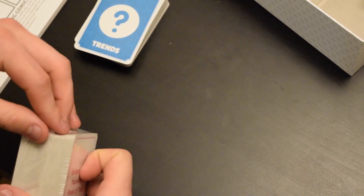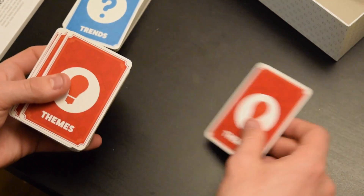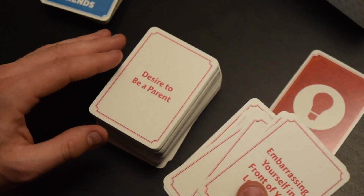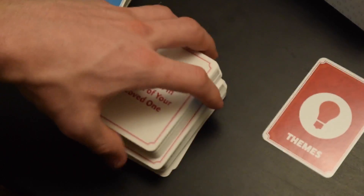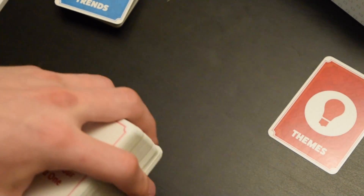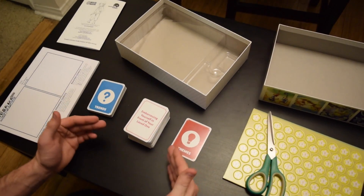And now let's take a look at the theme cards. There seem to be two or three times as many as the trends. Topics include embarrassing yourself in front of your loved one, nuclear physics, plants, desire to be a parent, mad scientists making sacrifices for friendship. Wide range of themes, maybe to serve as a jumping off point for your comic, or a restriction as if you have to do this.